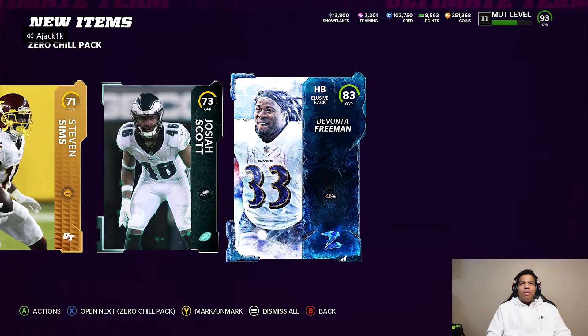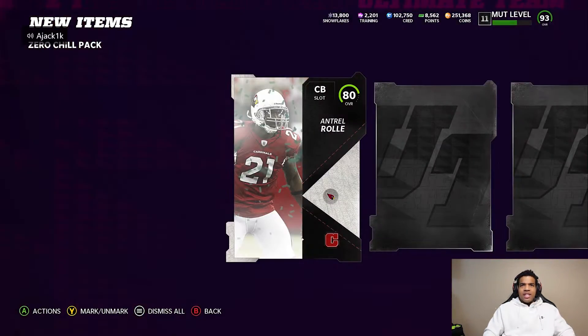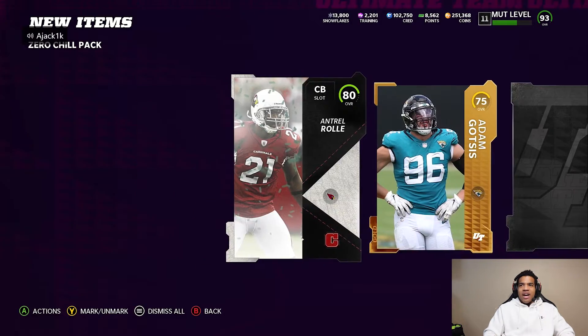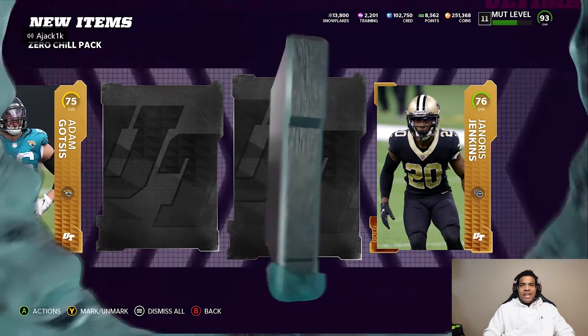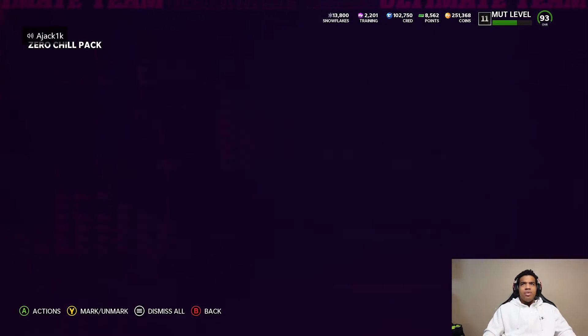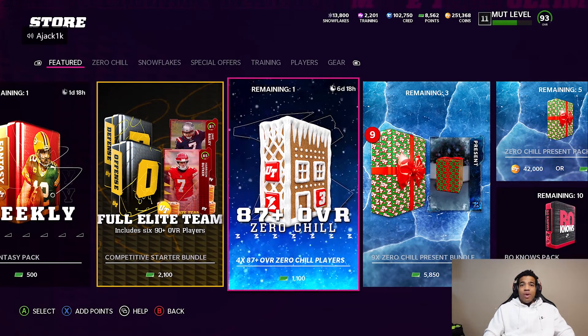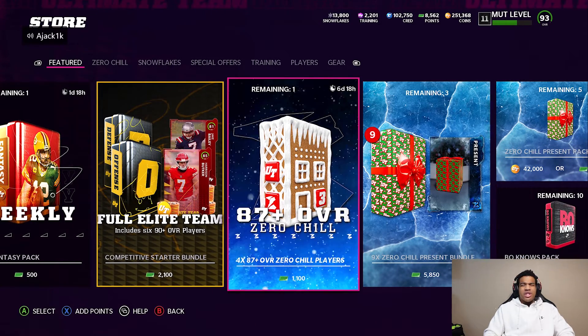That's pretty much all we get out of that pack, and we got one more Zero Chill pack. Then we're gonna go on to the next step — Campus Legends. Haven't seen a 90 or 89 one of those in a long time. We get an 80 Zero Chill player, and 89 Taylor Rap. So we got two 89s out of those, let's go on to the next one.